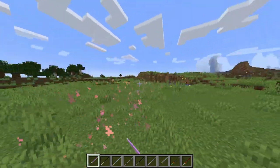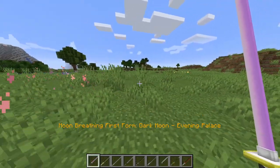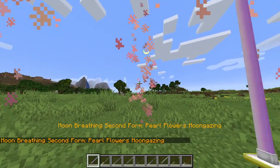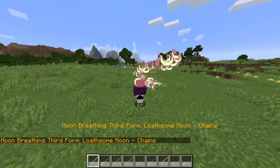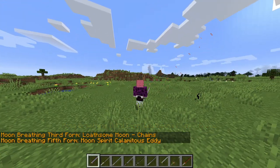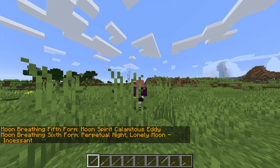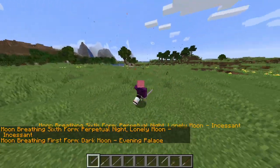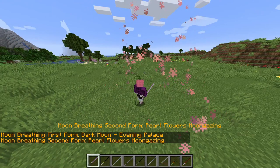Here is moon breathing — the slash has a little animation, then a big dash forward. Then we switch to second form, pearl flowers moon gazing. Then we have loath moon chains — it's a double hit, that's pretty cool. Then moon split calamity edge. Perpetual night, lonely moon — that's pretty sick. Then dark moon evening palace — that's just regular slashes again. And that's all the moves from moon breathing.